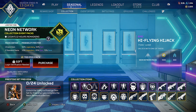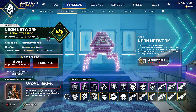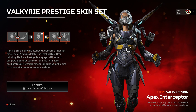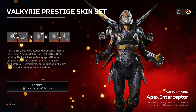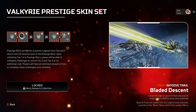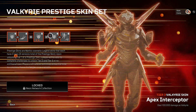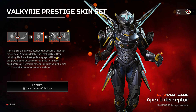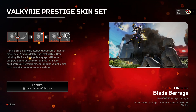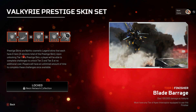The epic side is $10 each. If you collect all 24 items you unlock the prestige skin for Valkyrie — there are different tiers: tier one, then a new skydive trail, tier two of the Valkyrie skin, and tier three with the full helmet. She also gets a new finisher called Blade Barrage — that actually looks pretty cool.